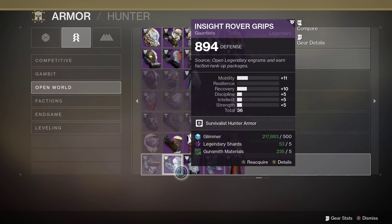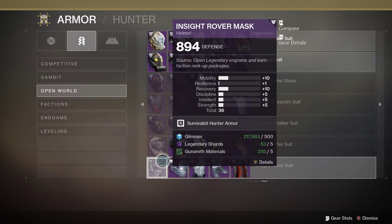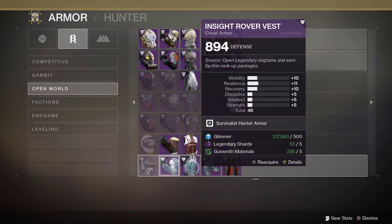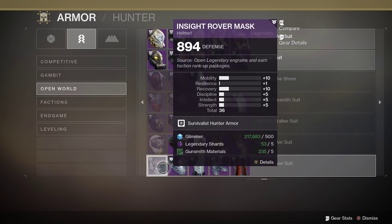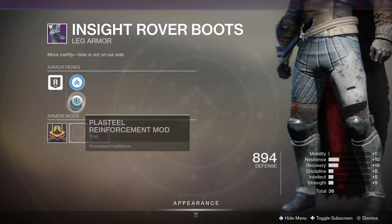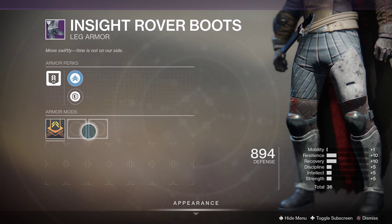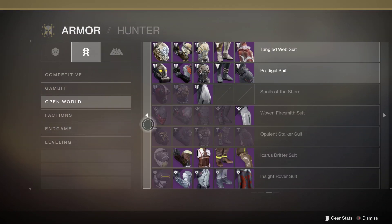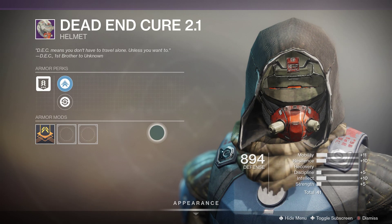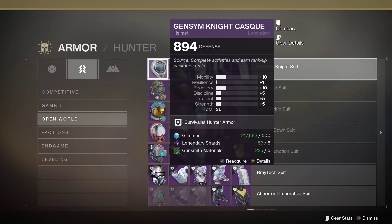You can also get the Insight Rover stuff from Anna Bray. If you can get a full set of this stuff, most of them are set up for Armor 2.0. All exotics will have Armor 2.0, so even if you don't have specific DLC, your exotics will all have Armor 2.0.